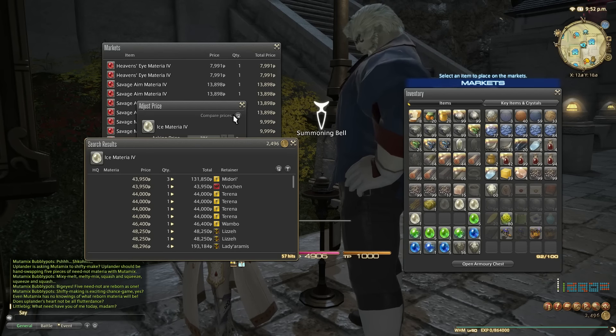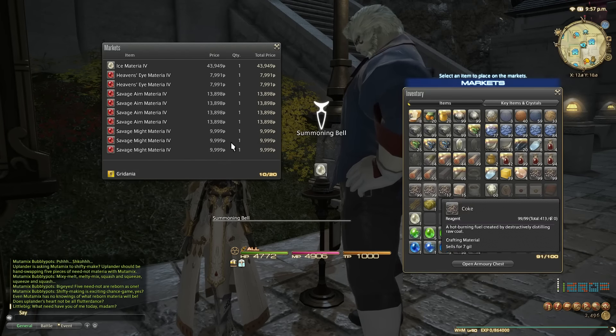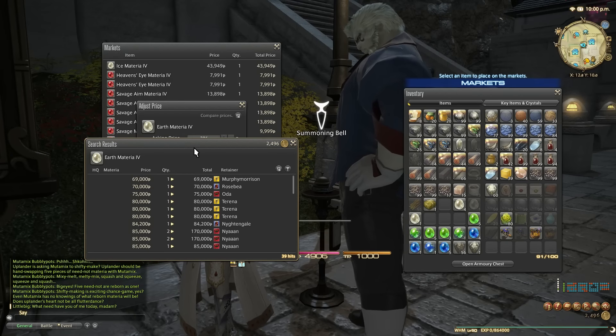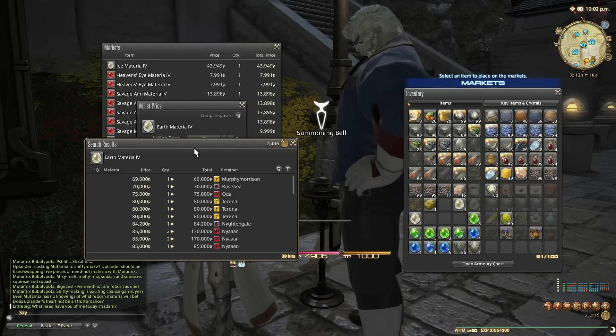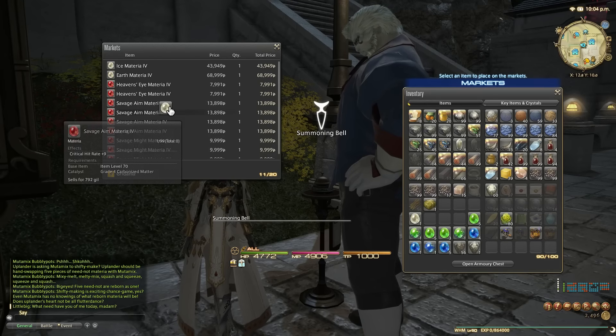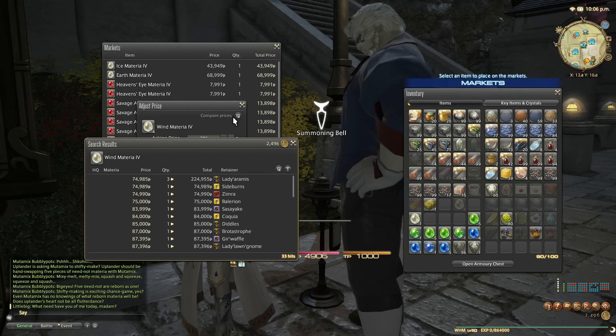Ice — 44k each, so 44k for one ice four. And if people are wondering why I'm not saving these for my own relic quest, it's because I'm a very long way from that part of the relic quest, so I'll just sell these for now. One earth is 69k. Wind — 75k times four is 300k.